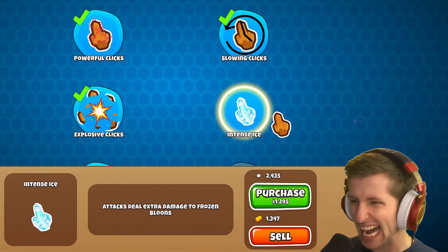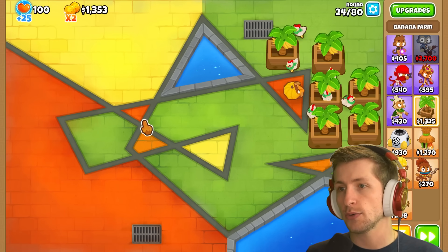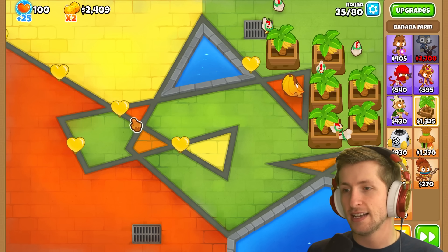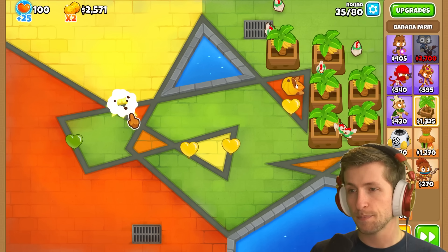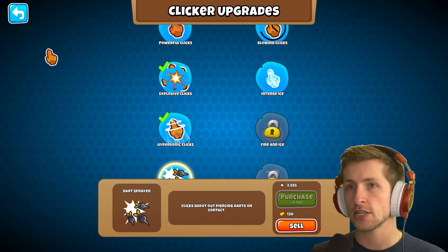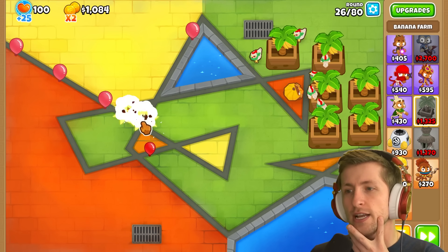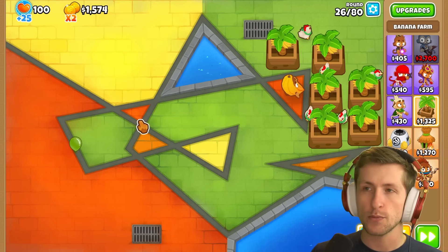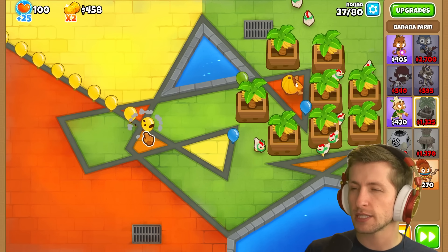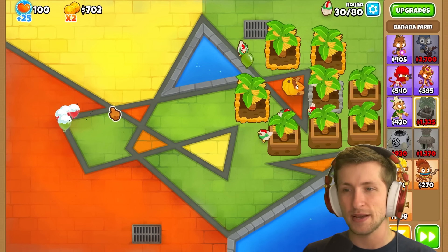We have slowing clicks — balloons remain slowed after freezing wears off. Then intense ice deals extra damage to frozen balloons, or hypersonic clicks. I really want hypersonic clicks so I can attack really fast and not worry. My dream is just blasting everything at high speed. Hypersonic clicks acquired — that's so much better! I'd love a wider attack radius too, but this is great. Let's put all our money into banana farms.